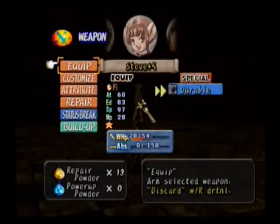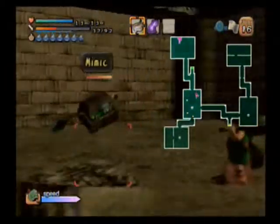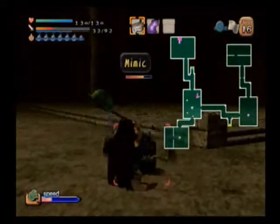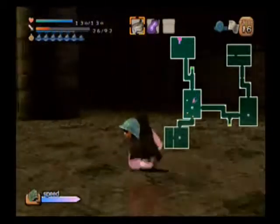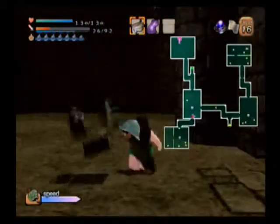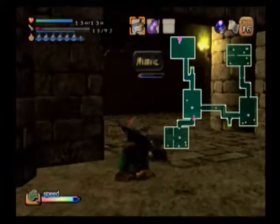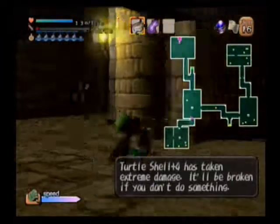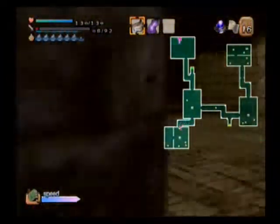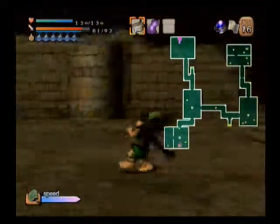Upgrade Steve! Steve is gonna become awesome within the next couple of videos, I can guarantee that. Another mimic — this time I'm using Goro. Goro has special powers against mimics with his hammers and stuff. Hammers, mallets, and tuna have good specialty against mimics. Does this floor... this floor is entirely mimics. There's not a single regular enemy in the entire floor — it's just mimics.